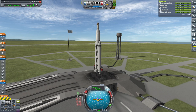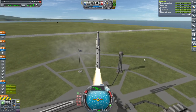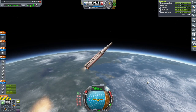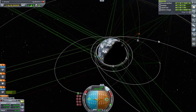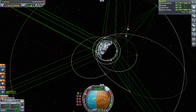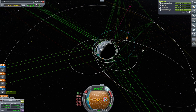SAS on, throttle is up, and launch. That's less thrust-to-weight ratio than I was expecting, but okay. It's much easier to, of course, intercept something coming into the SOI than going out. Okay, booster set.